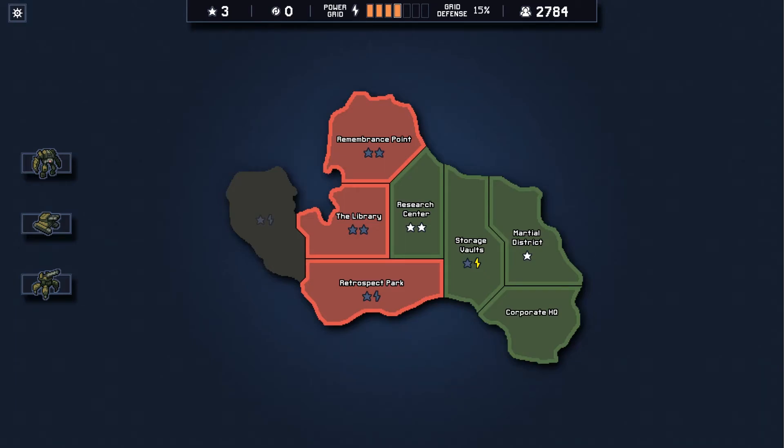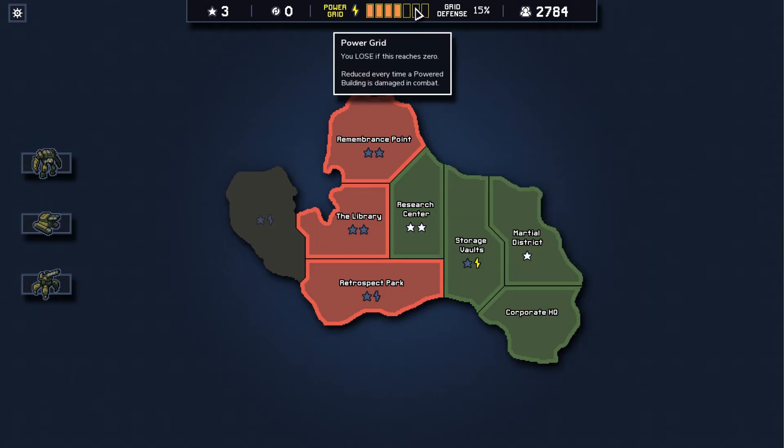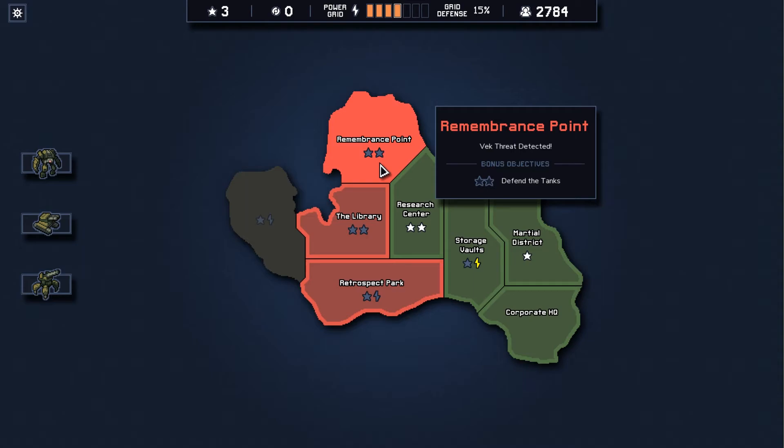Hello and welcome! This is Melskinner and we're back with some more Into the Breach. We've done three battles so far and now I have to choose my next one. I'd like to get more power grid back because in my first battle I made some mistakes and lost some power grid. Otherwise it looks like we're just getting corporate reputation.